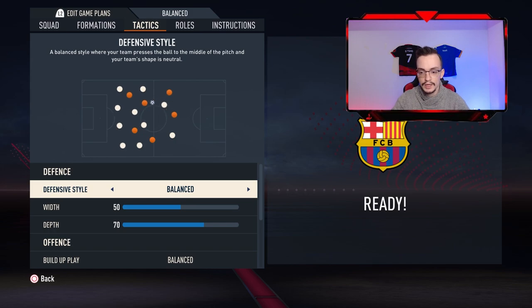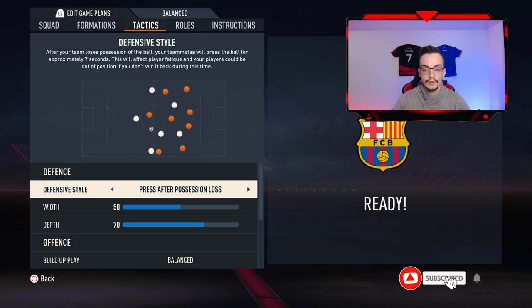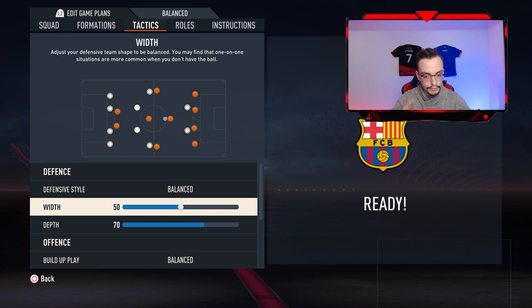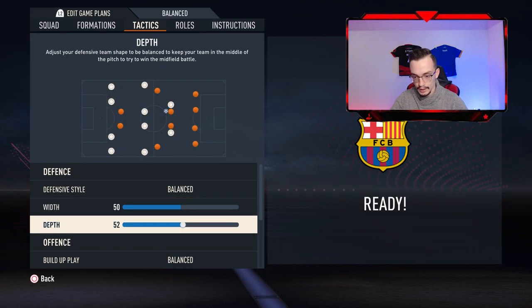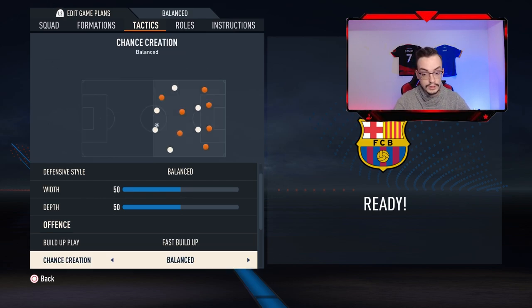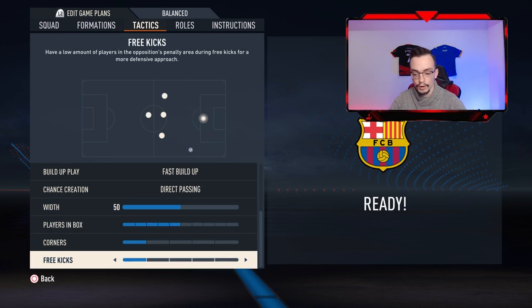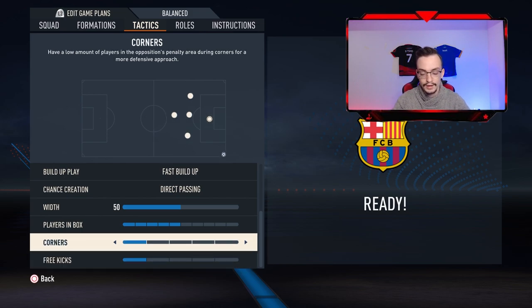On the tactics, the defensive style is gonna be balanced or press after possession is lost, but balanced is better. Width is gonna be 50%, depth is gonna be 50%, and the buildup play is gonna be post buildup. Chance of creation is gonna be direct passing at 50%. Players in box is gonna be three to five bars. Corners and free kicks are gonna be one bar — because when we win corner kicks or free kicks, sending too many players forward can lead to silly mistakes and give the opponent a fast counter attack goal.